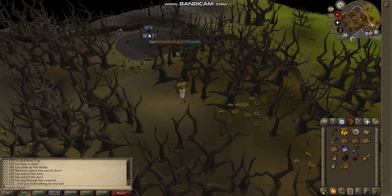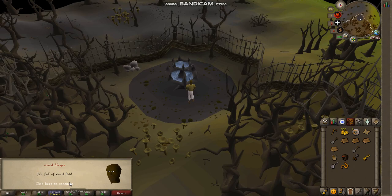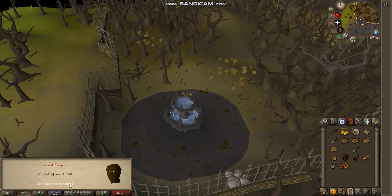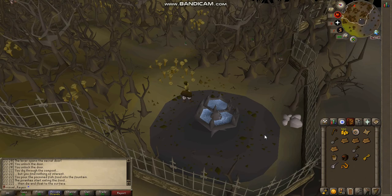Then you need to use the poison fish food on the fountain so that you kill the piranhas. Then search the fountain. What you find is a pressure gauge. Once you find the pressure gauge, take it back to the professor and then you're done with the quest. That's pretty much it — thanks for watching guys.